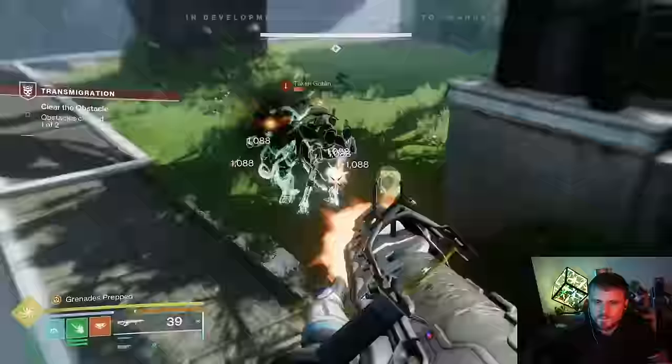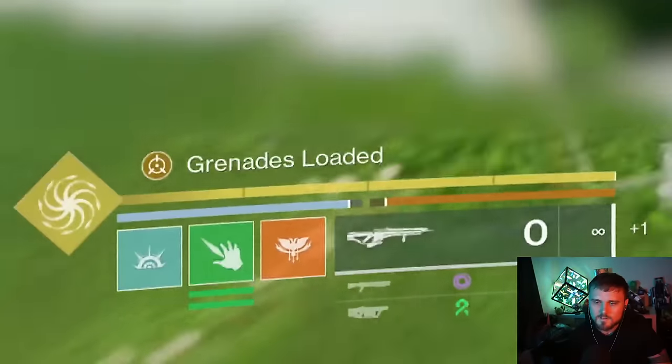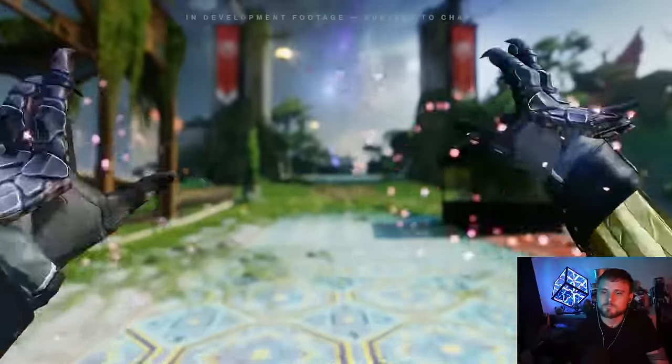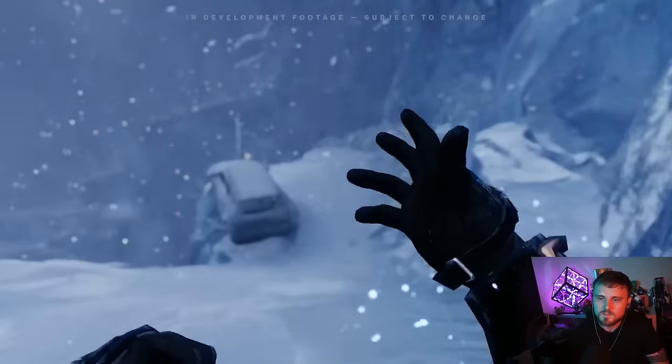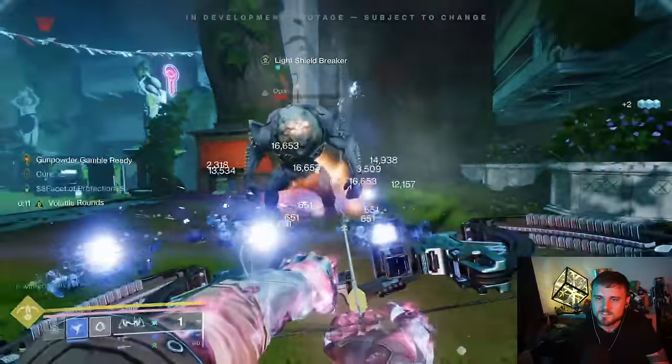Players are. So there is a new subclass. In Prismatic, underneath your super bar there's a light meter and a dark meter. As you deal damage with either light damage or dark damage, it fills the respective sides of the meter. Once both sides are full, you get this new level of power that we're calling Transcendence. I love Transcendence because you do these cool motions — for Warlocks, a cool mystic pose; Hunters do this cool move; Titans just go.